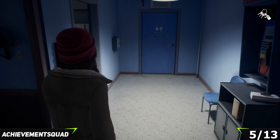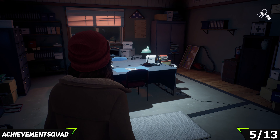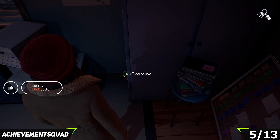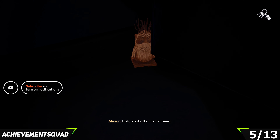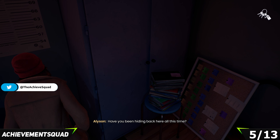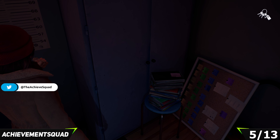Now we're going for collectible number four. After some significant game progression, the door at the back of the shop is going to be open. Make your way into the office at the back and go over to the cupboard in the corner. Open that one up and on the inside you'll see the pelican collectible on the right-hand side. Pick this one up for collectible number four.